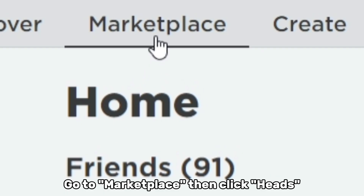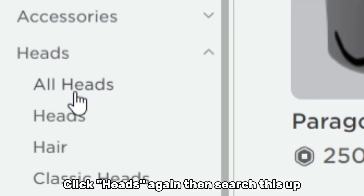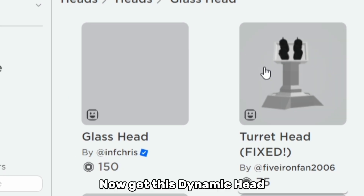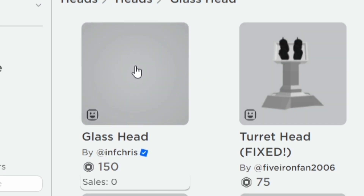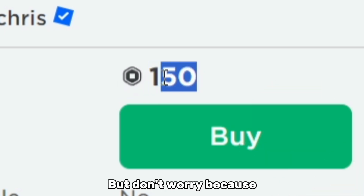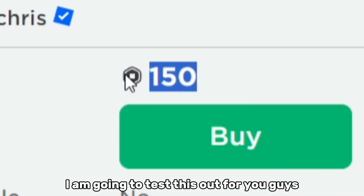Go to marketplace then click heads. Click heads again then search this up. Now get this dynamic head. This dynamic head costs 150 Robux, but don't worry because I am going to test this out for you guys.